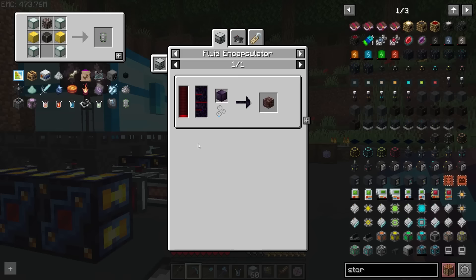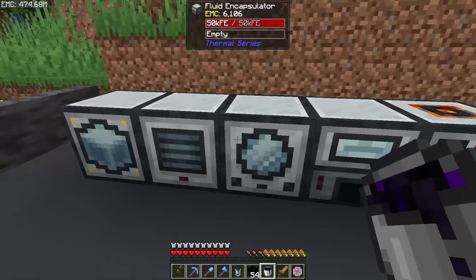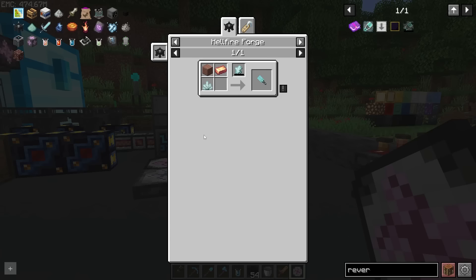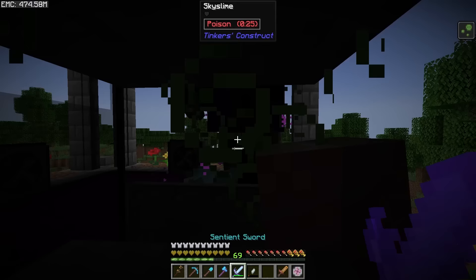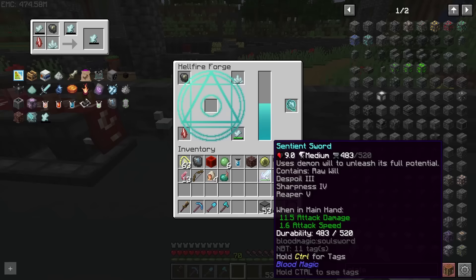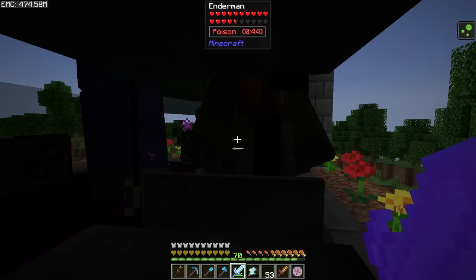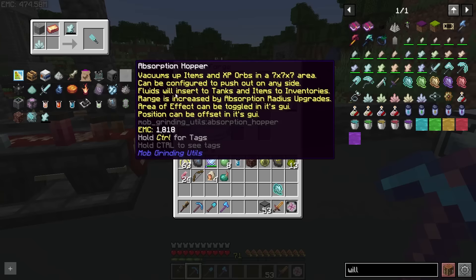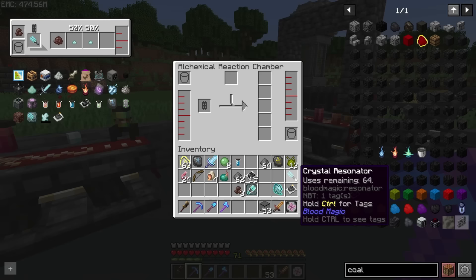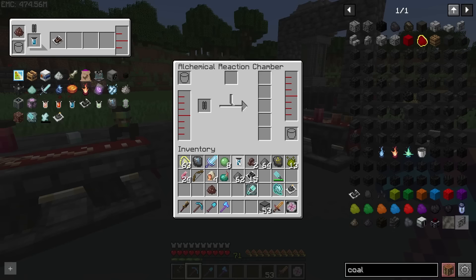Wiping the tears from my face, let's work on some ancient debris. Grab molten obsidian from our smeltery and pop it into the fluid encapsulator with a block of Hepatizen - that's our first block of debris. Next we need a resonator, which requires dying inside and getting another greater tartaric gem, this time also filled up. Let's craft the greater tartaric gem, finish filling it up, and now we have the crystal resonator - and it didn't consume the gem this time. Put explosive powder into the ARC with our debris to get ancient debris fragments. Put that back in with the resonator to get ancient debris gravel, then throw in advanced cutting fluid and ancient debris gravel.